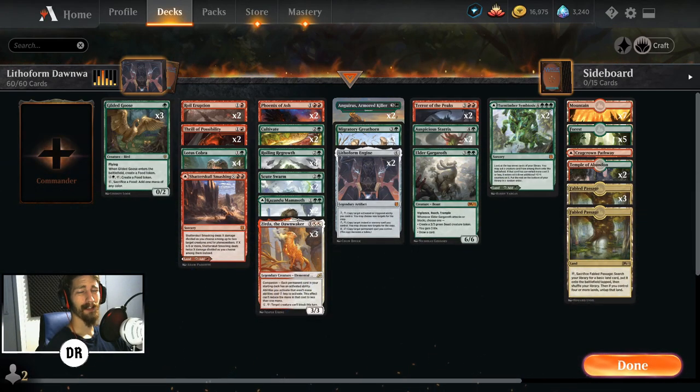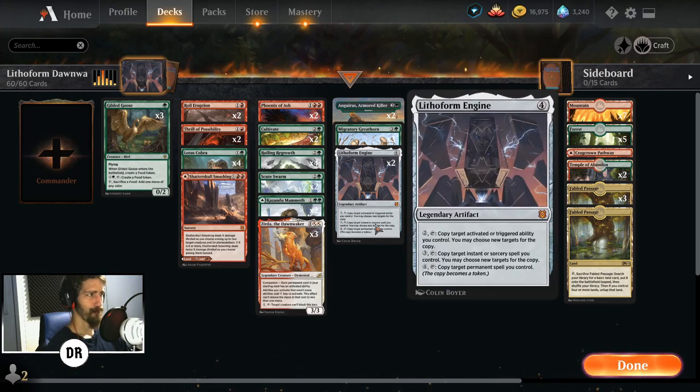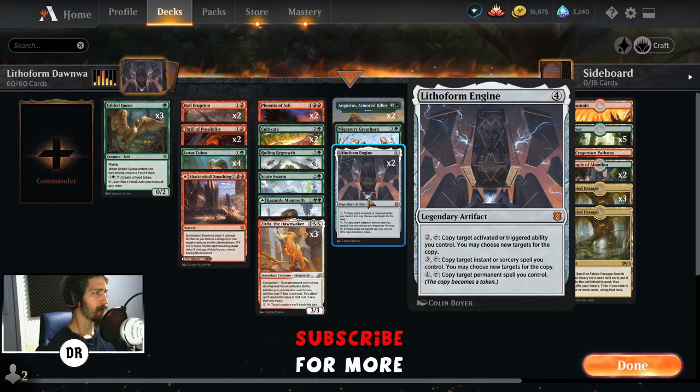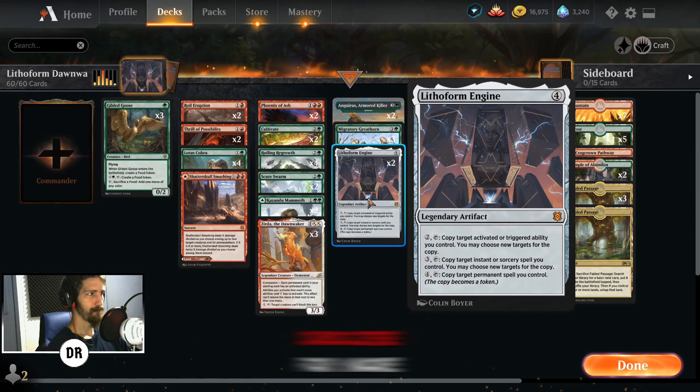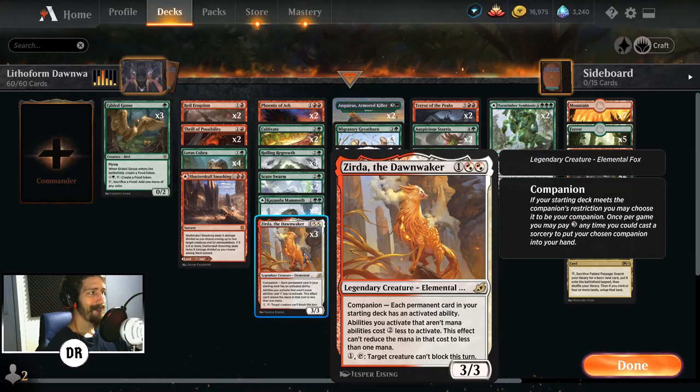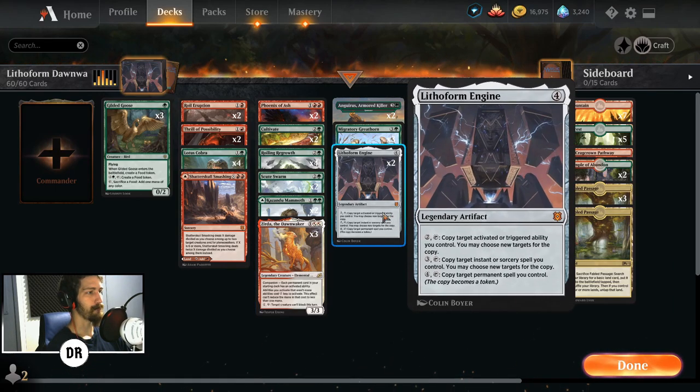What's up everybody, my name's Chance and today we're going to take a look at a Gruel Lithoform Dawn Waker combo sort of. Lithoform Engine reads: pay 2 copy target activated or triggered ability, pay 3 copy target instant, and pay 4 copy target permanent spell. The permanent spell copy happens as you're casting the spell, so you have to pay that 4 as you're casting your creature. Generally if you wanted to copy Terror it's going to cost you 9 mana, which is ridiculous. What Zierda adds to this is being a 3-mana card that allows you to reduce the cost of your activated abilities, and all of these on Lithoform Engine are activated abilities.